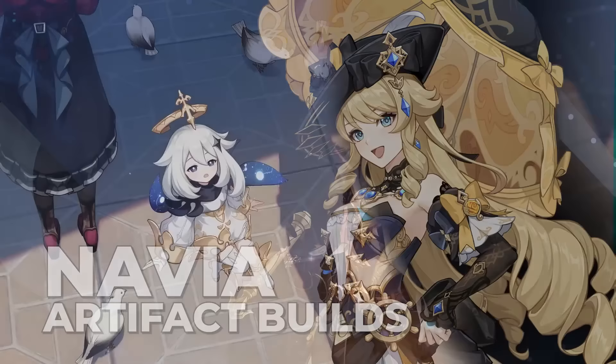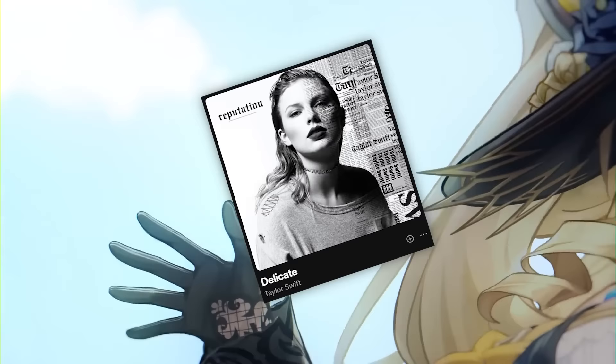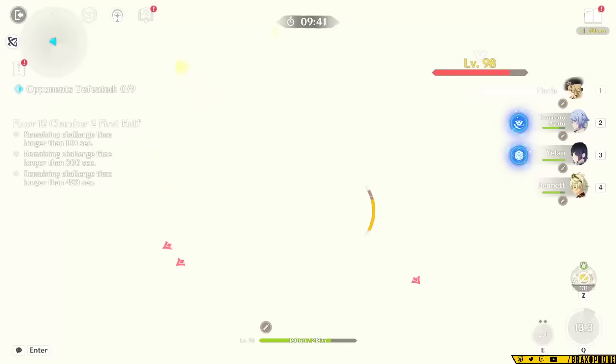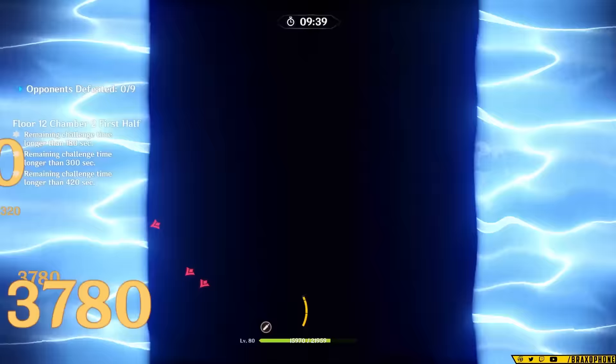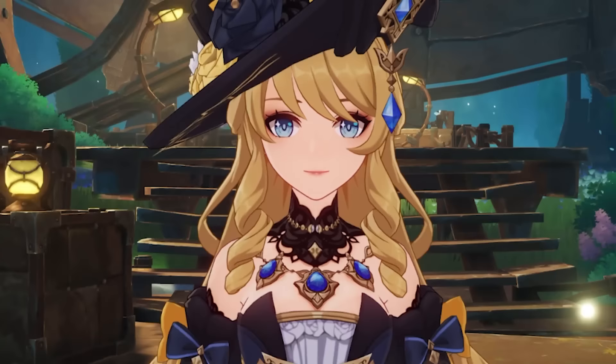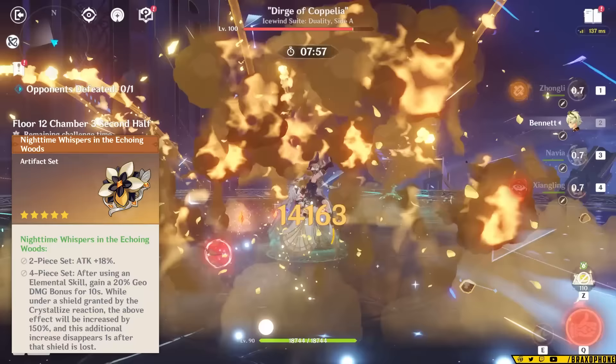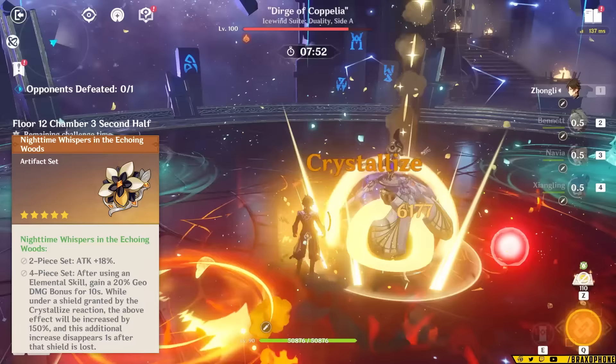Her artifact sets might not be exactly what you expect — actually, it probably will be, because there's a new set out this patch. Nighttime Whispers in the Echoing Woods is going to be her best-in-slot generally speaking. It gives her an 18% attack buff for the two-piece and up to 50% Geo damage under the right circumstances with the four-piece. The circumstances are just using her skill and having a crystallized shield — super easy.